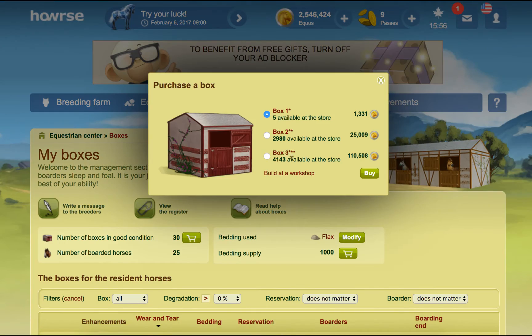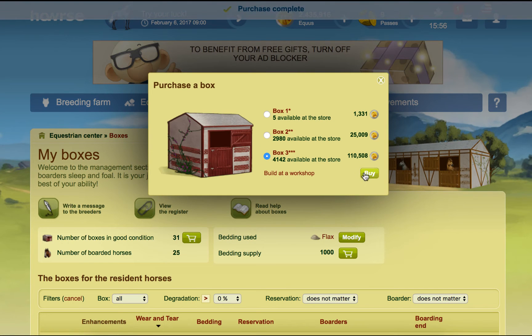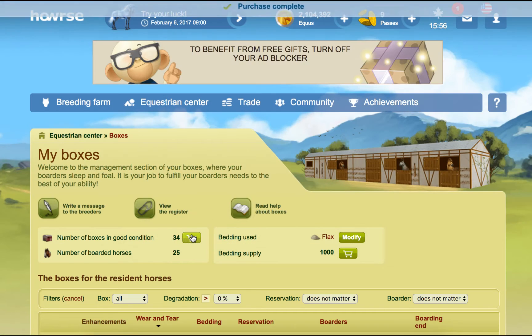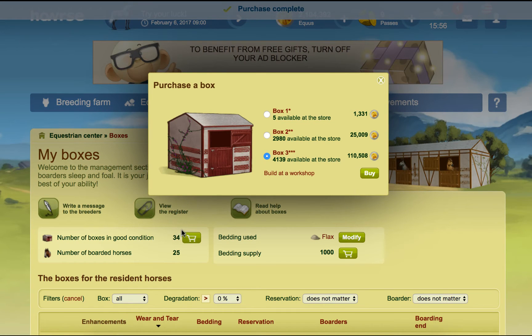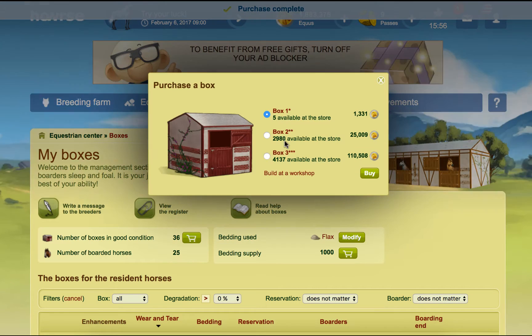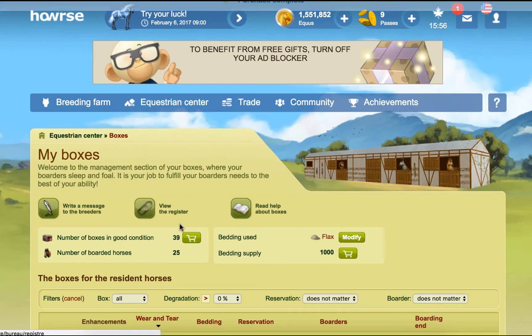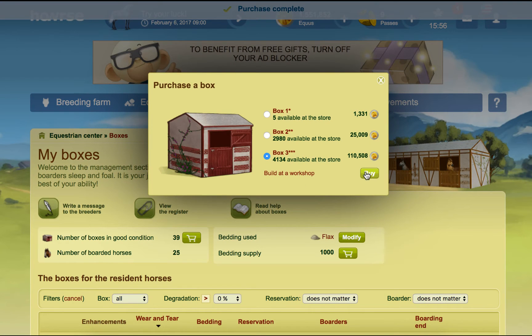Now, I might buy some more boxes I think. I just wish you could select to buy more than one at a time sometimes, like when you have the money to do so. I don't know if we'll get to 50 boxes — I think we will eat through our Equus before we get to 50. I think we can get to 40 and then be able to get everything out in it.